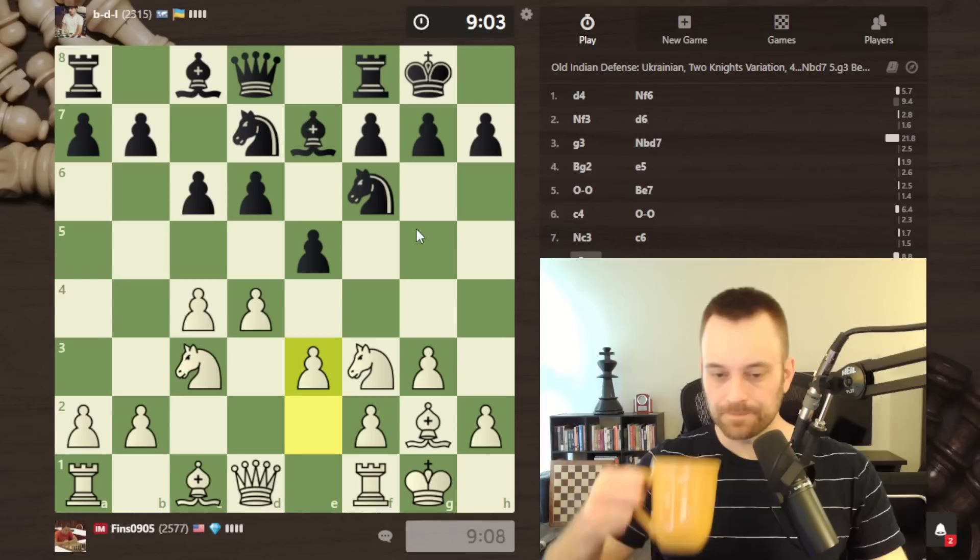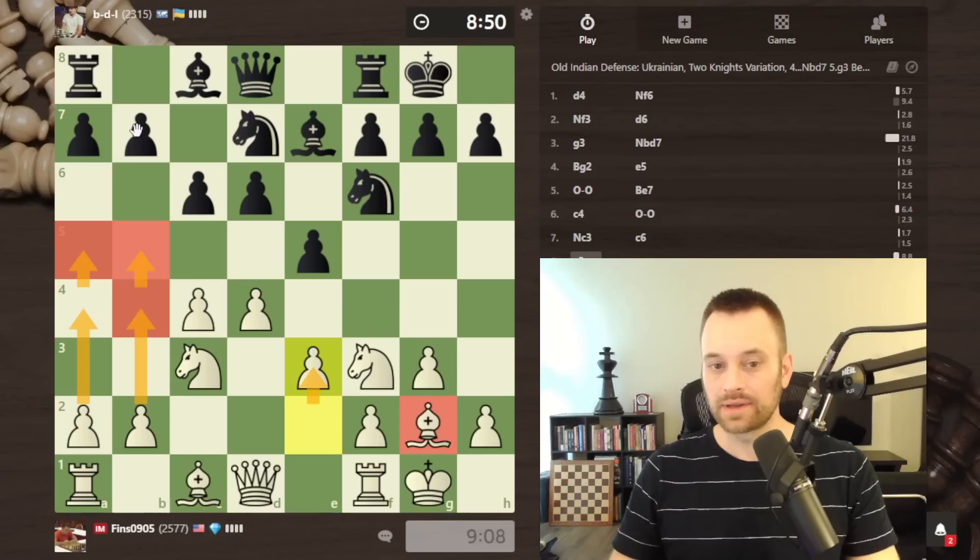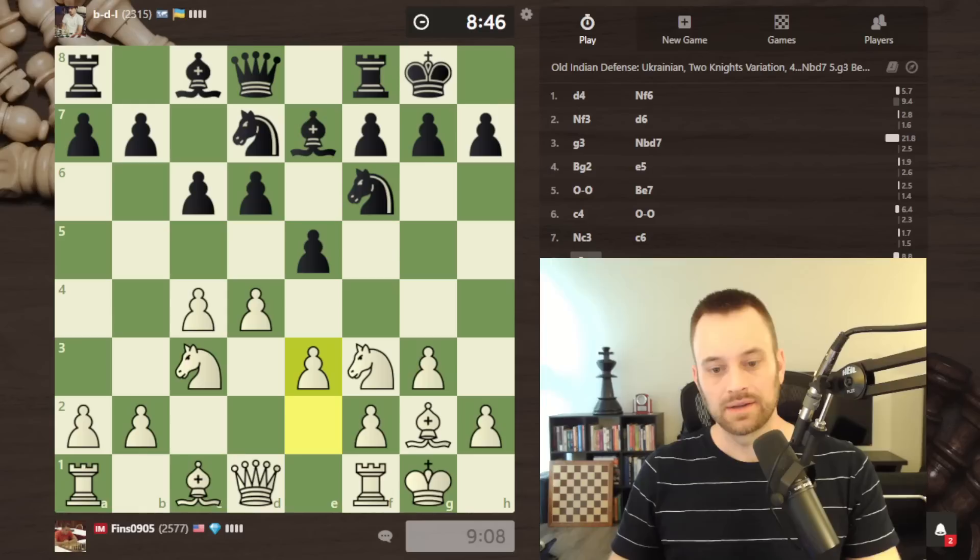While I could play e4 myself and go for that big center, I kind of like e3 in some ways — keeping that bishop open. I know in the past when I pursued a plan like this, I can more easily play for b4, b5, a4, a5 and justify queenside play with this bishop playing a role.